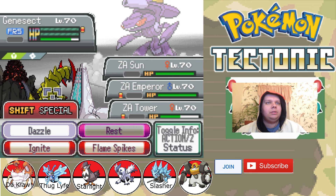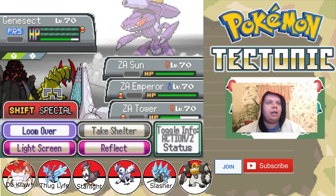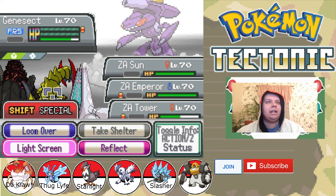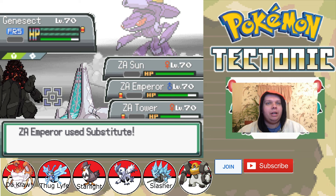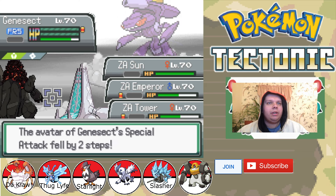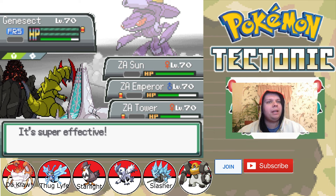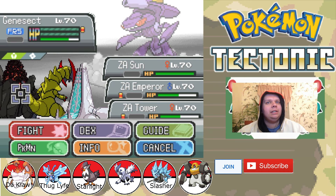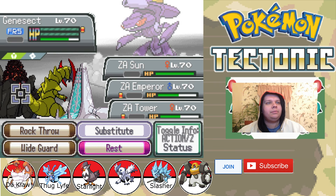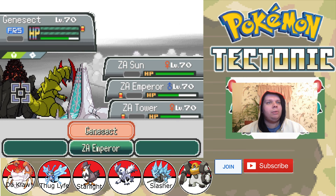You want to target them, that's fine, because I'm going to set up a Substitute, and we are going to set up a Light Screen, because the Techno Blast is the main problem right now. There goes your Special Attack, and it's still a Fire Techno Blast. Is it a Fire Techno Blast? Because I just took super effective damage. Maybe that's an animation thing. I'm going to rest and loom over.